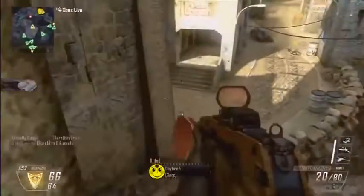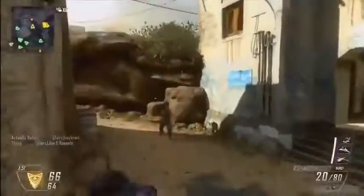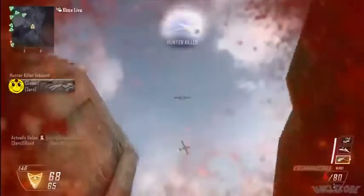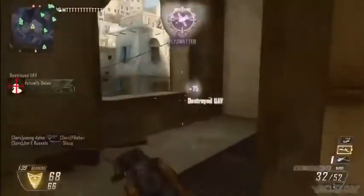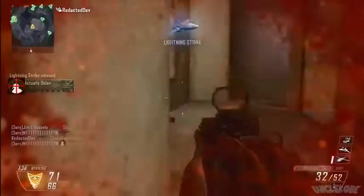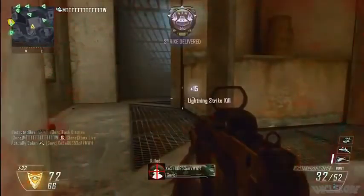Now let's say you are playing an objective game type and at that moment getting a kill won't be as useful as taking out an enemy UAV. Well, the Hunter Killer Drone can do that as well — as seen here you just aim towards the general area of the UAV and it goes and takes it out. This is obviously a lot easier and faster than trying to hit it with your gun. Also, you get more points for taking out a UAV rather than getting a kill with it, so just another example of Treyarch wanting you to play the objective and work as a team.